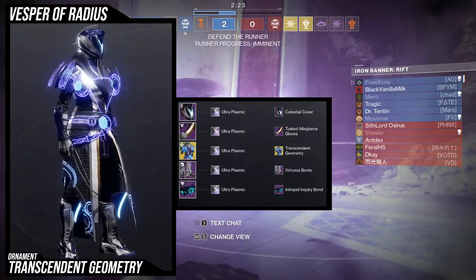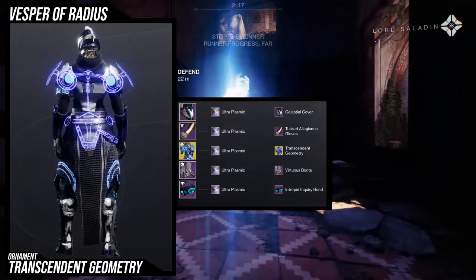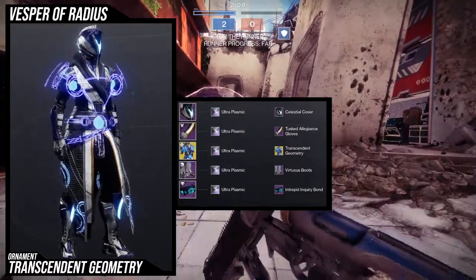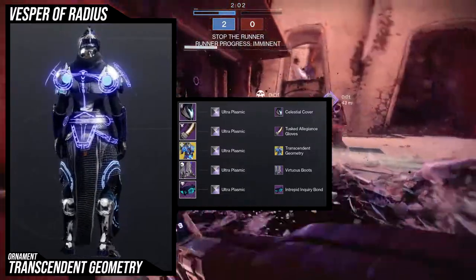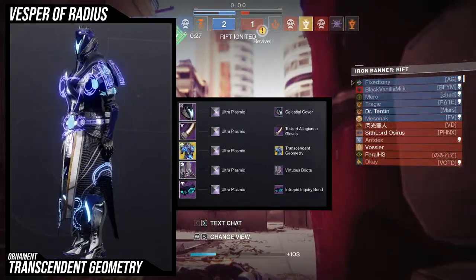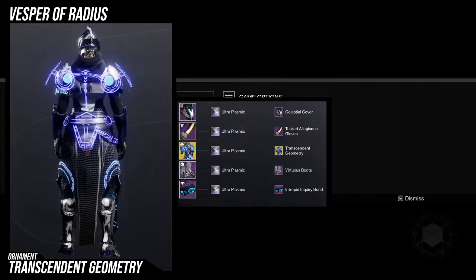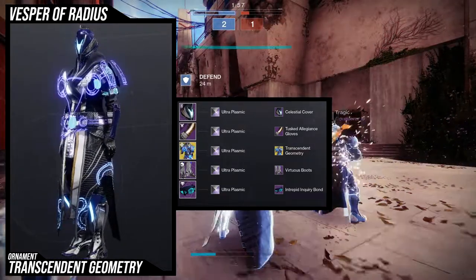For the helmet we're using the Celestial Cover — definitely one of my favorite helmets in the game. The shader really works well with it too: Ultra Plasmic. It gives off this really good blue that is almost a one-to-one match to the blue in the actual shoulders and inside of the ornament. I already knew Ultra Plasmic had this type of blue so I went with that immediately. For the arms, I'm using the Tusk Allegiance Gloves because I wanted another armor piece to complement the helmet.